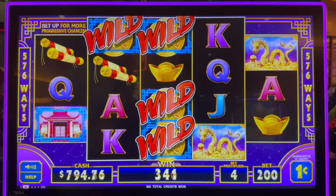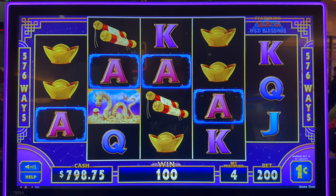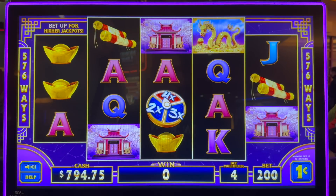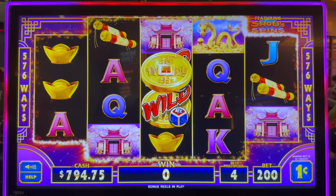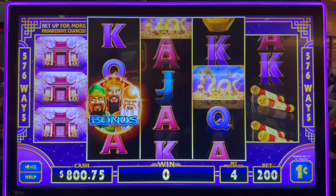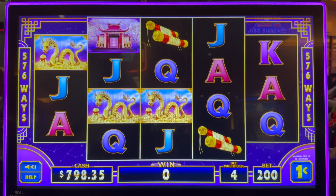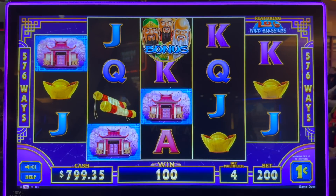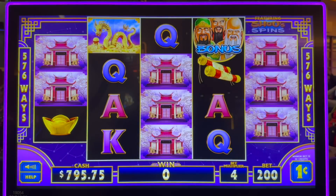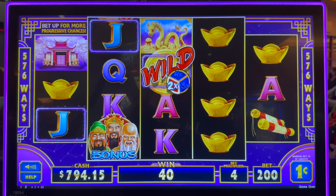Oh wow, we like that a lot. Listen, you're doing pretty good — I think you got your love back. We're back to where we started, $802. I don't know how the bonuses work. We could click the help button, but there's no fun in that. He keeps growing — yeah, I've seen that. I think you might need three of them, or maybe they've got to be touching or something.